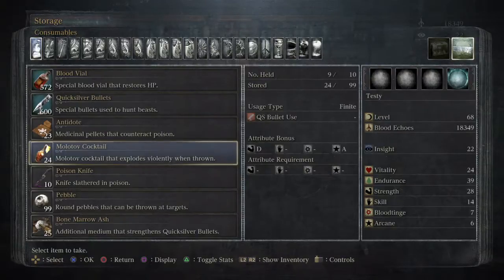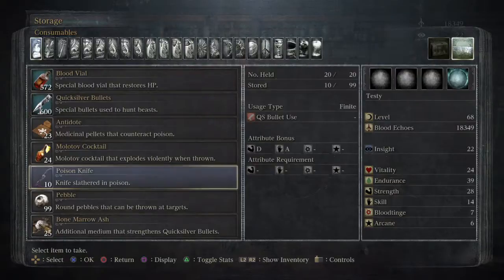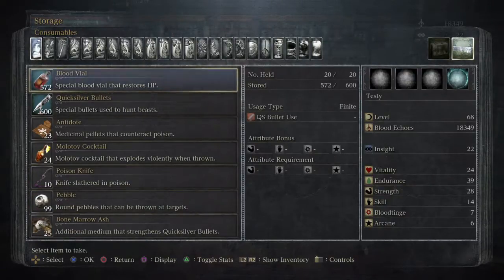Molotov cocktails — we have 24 in storage. Poison knife: this is one of the most often overlooked weapons. In this game there are very few ranged attacks for us. The pistol barely does any damage — it's primarily just to stun enemies so we can do visceral attacks. The only other ranged weapons we have are the knife and pebble, which are primarily just to draw the monster's attention to us.